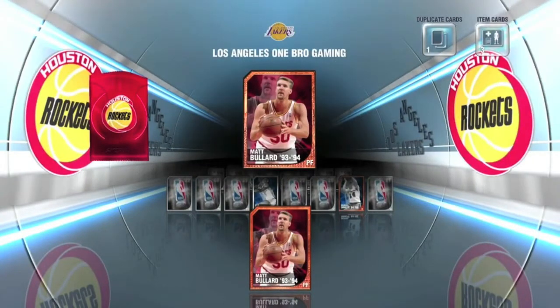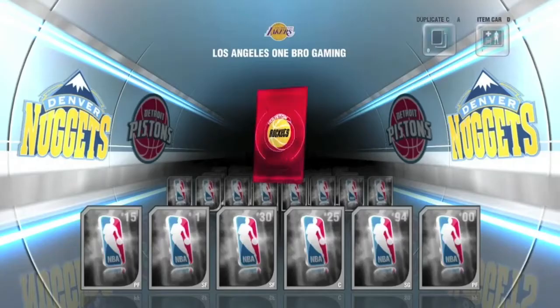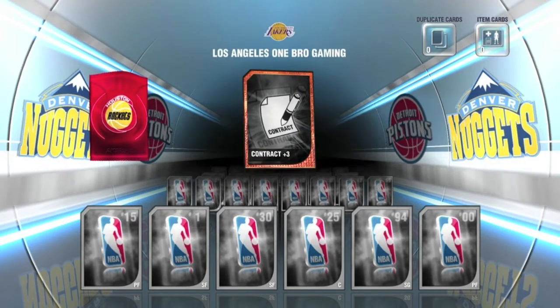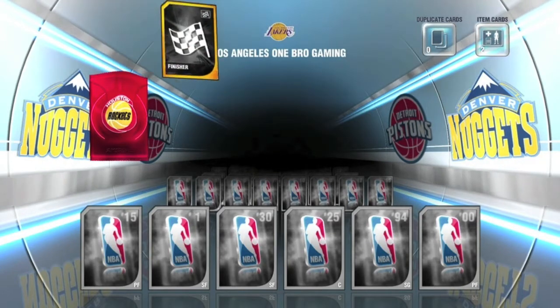And another duplicate. We just need one more player, one more player and we finish off this collection. I need to get a team so I could put them on my squad. I need better centers — I need to get Andrew Bynum out of it. I don't know why I even have him. Hopefully we can get him with this pack.